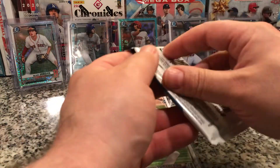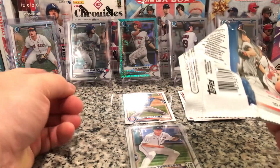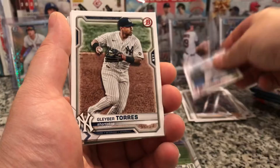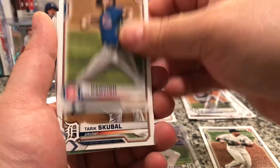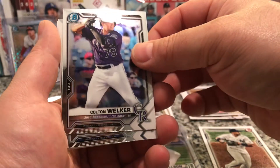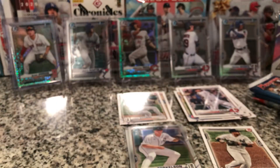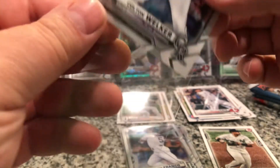Next pack. Schultz's card pulled that Blaze — that was sweet. I pulled one out of the last Mega too. What do we got here? Max Kepler, Gleyber Torres — nice, we've got a Yankee — Blake Snell, Yu Darvish, Tarik Skubal rookie, Colton Welker, and a Wander Franco. Not bad. Nick Lodolo, Jeter Downs, Royce Lewis. Let's get these sleeved up. And a Wander.